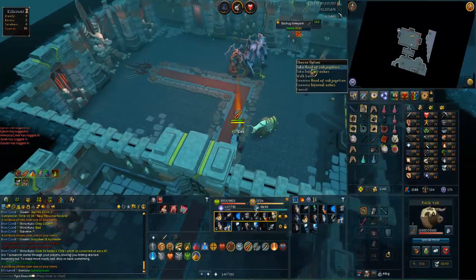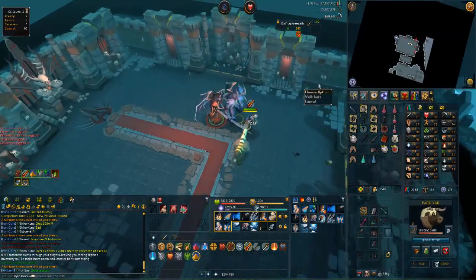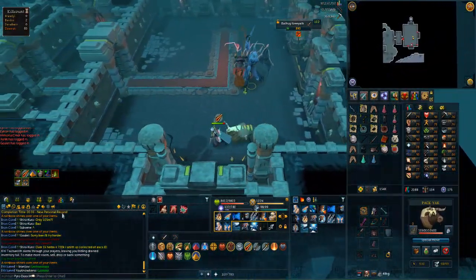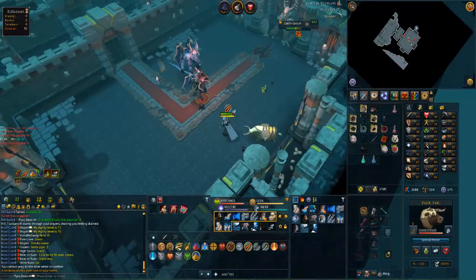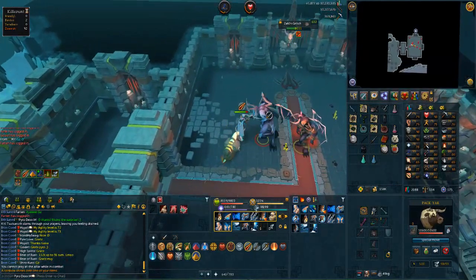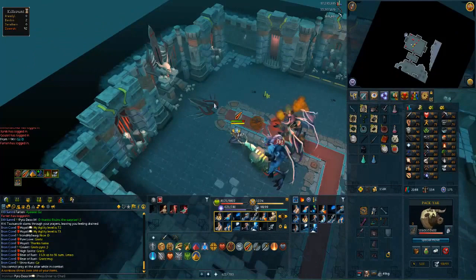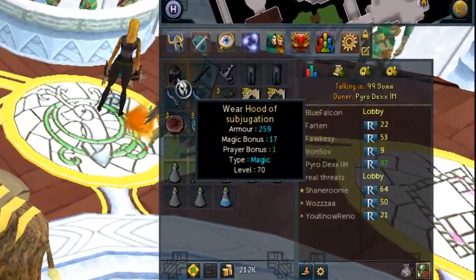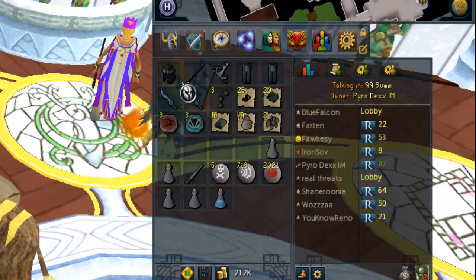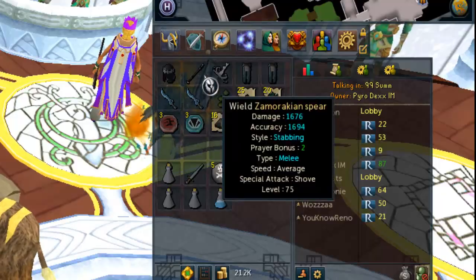Two kills later — Hood of Subjugation, that's so sick! Wow, we're getting some crazy luck. Thanks for the grats guys. And a Godsword shard one, man — this trip has been crazy! So good. Hood of Subjugation, Zami spear, and Godsword shard number one, among other alchables and some nice Zami wines.